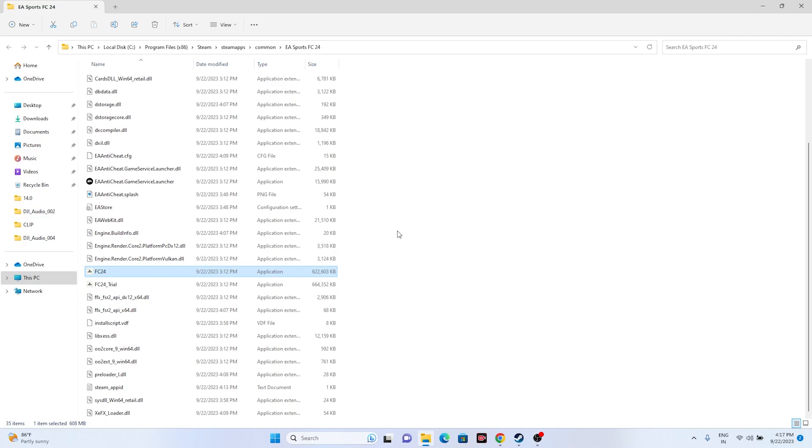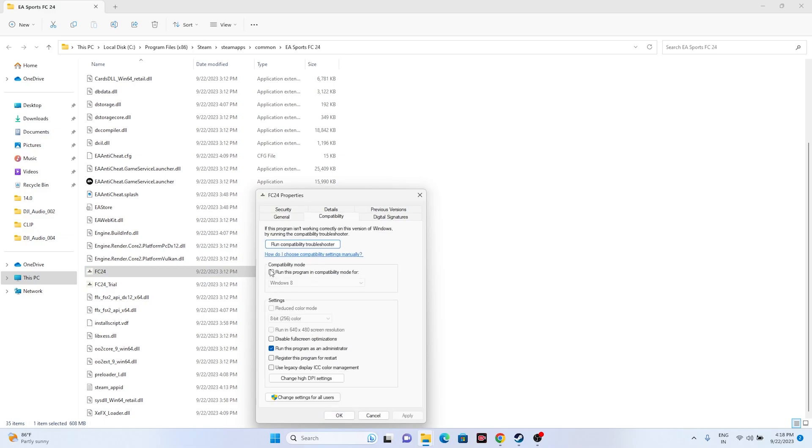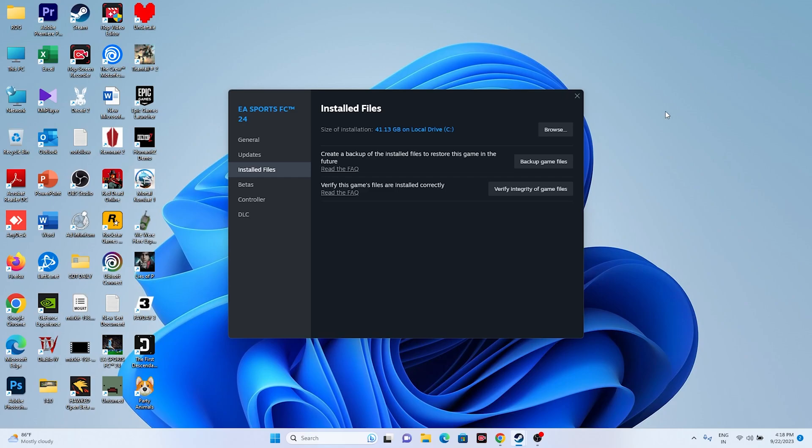If that's not working, try running the game in compatibility mode. Right-click the executable, go to Show More Options, then Properties, and go to the Compatibility tab. Check 'Run this program in compatibility mode' and set it to Windows 7 or Windows 8. Click Apply, and you can try either option to see which works.